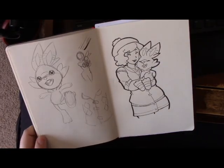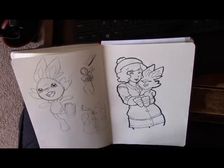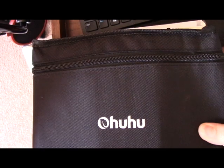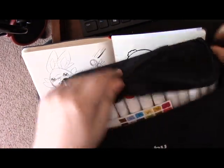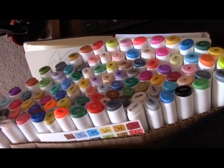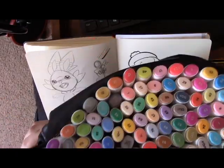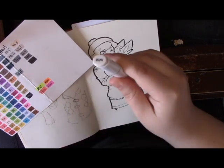Time to color this bad boy. I'm going to color this using the Ohuhu marker set. I have a lot of Copics — I think I have 500 or more alcohol-based markers at this point. I have a problem. But I've been wanting to use my Ohuhus more. They're a good cheap art supply and I thought they're kind of appropriate for Pokemon because it's a kid's game and they're really bright and colorful. One of the reasons I wanted to use this set is because I have a wide range of gray tones — most of my gray tones are in my Ohuhu markers.